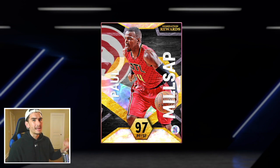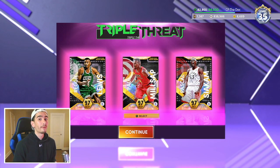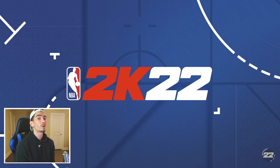Great offense, great defense, great speed. On paper, this Paul Milsap looks amazing. So in this video we're gonna test out Paul Milsap online and see how well he plays versus real players. We're gonna play two games in Triple Threat Online and then two games in Clutch Time. Hopefully we can dominate with Galaxy Opal Paul Milsap. I would love it if you guys could drop a like and subscribe to my channel if you enjoy it. So with all that being said, let's try out this Galaxy Opal domination reward, Paul Milsap.